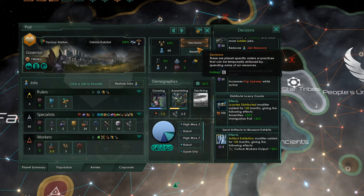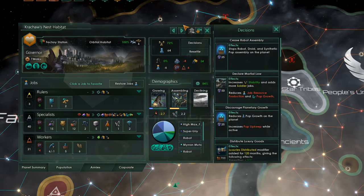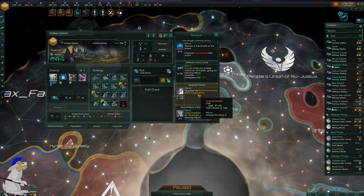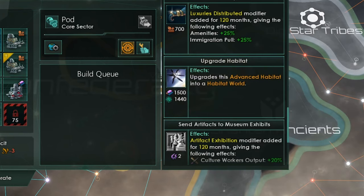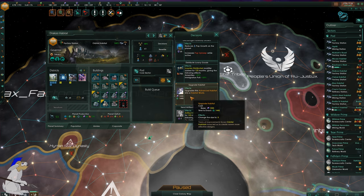One of the cool things about the latest update is you can basically upgrade these stations — you can upgrade your habitats. If all of your districts are full and you've got the technology researched, you can upgrade the habitat, which advances it to the next level, unlocking more habitation districts and some other upgrades. The first upgrade costs 1,000 alloys and the second one costs 1,500 alloys, which is part of the reason why my species is so focused on alloys.